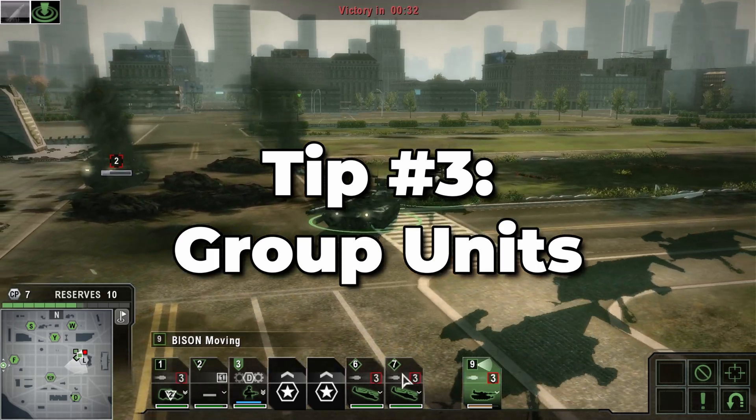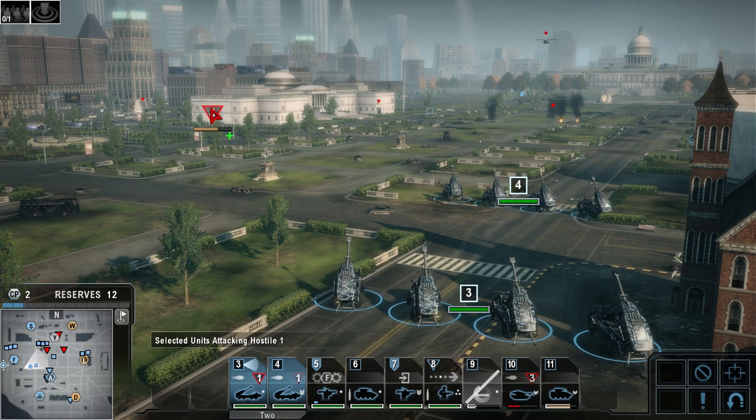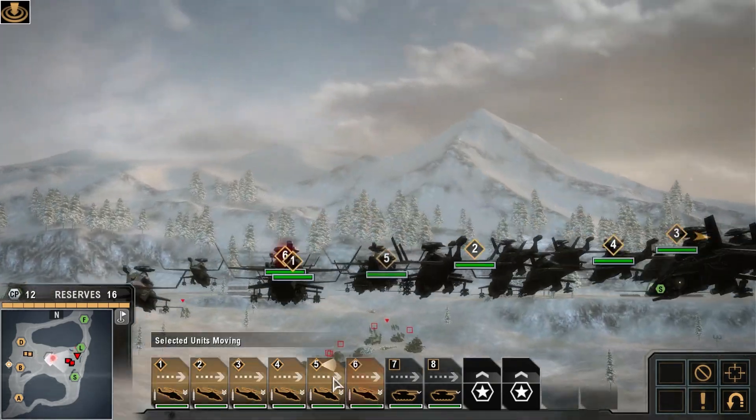Grouping units. Group your units into task groups for easier organization. I do this all the time to quickly select both my artillery units and direct them to fire at an enemy. It's also really useful for your gunships to have them fly as a group. If you're setting up a two-pronged assault, group your units into the two task forces to more easily keep track of each side of your attack.